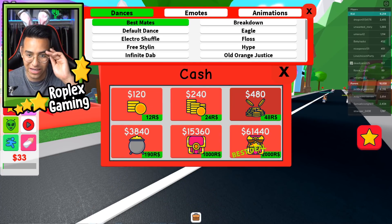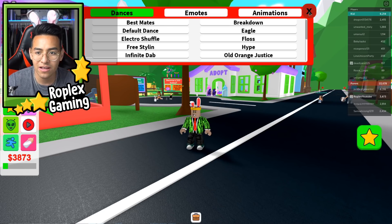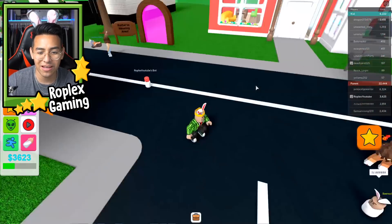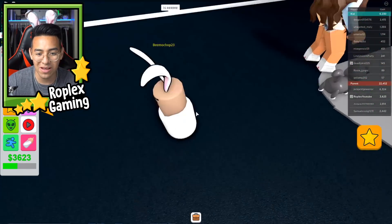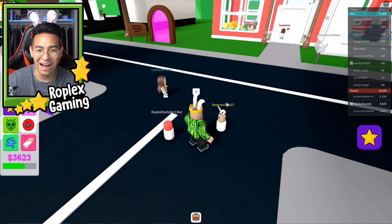I'll go ahead and buy some money — spending 200 Robux for 3,000 dollars. I just got 4,000 dollars! Let's buy that little alien bot first. Oh there it is — I thought it was gonna be an actual alien, but it's like a little robot following me. Oh, someone is saying hi — I think he has my face. Wait, why does he look like that? I think he's a fan.